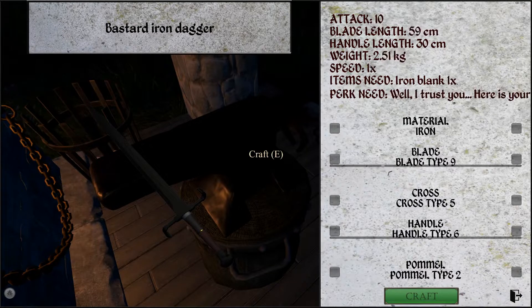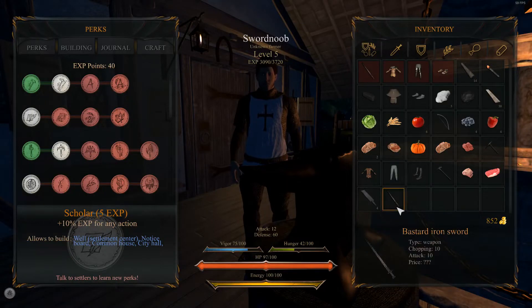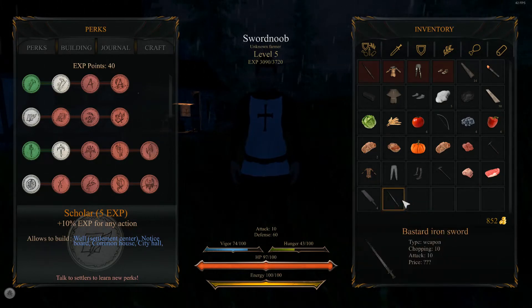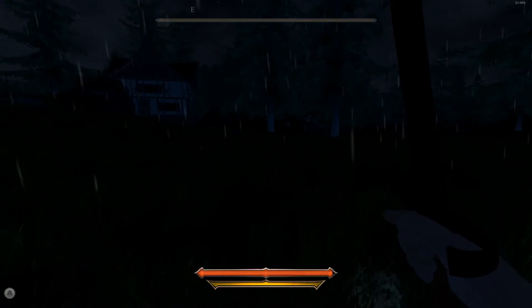Let's reduce this and go to the maximum we can make. Just two iron blanks. Did we make it? Yeah, we did! Nice. It's actually worse than the original sword I had with me, and now I can equip it. What is wrong with these stats? They keep changing. Now both of my swords are bastard swords - what the heck?